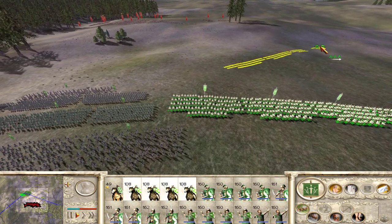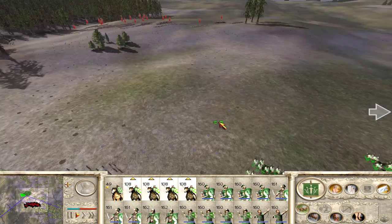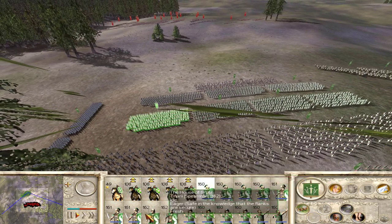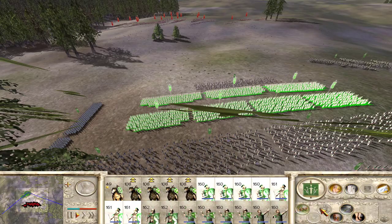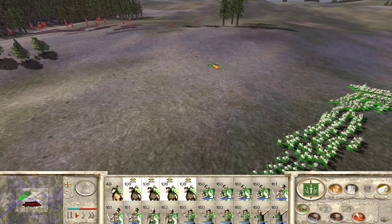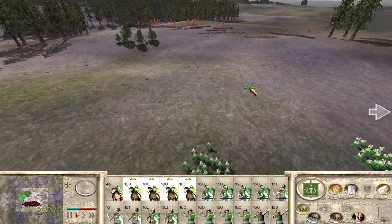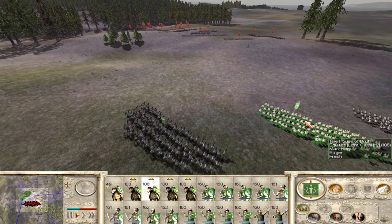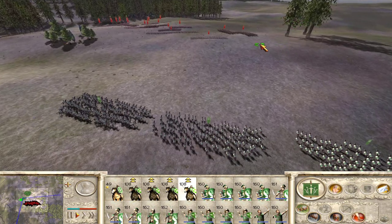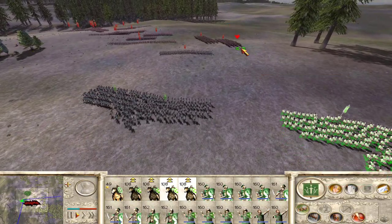I'm going to send my equites out and see if I can route their cavalry before they get to us, and maybe even hit some archers if we can get over there quick enough. I'm going to have my infantry fire at will. Getting my cavalry to charge on their right flank — we're going to try to hit their archers real quick. Their archers do have better range over ours, so we'll have to watch out for their cavalry.